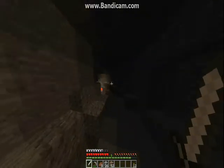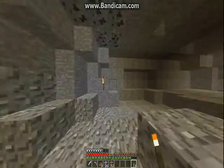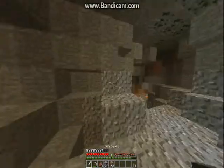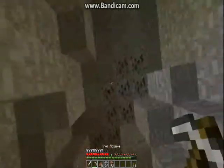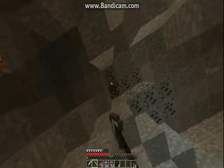We got some dirt, that's nice. I guess we can just torch up this bit here, just so we have enough light. We have no coal, so I guess let's take this. We also could use a lot of XP — that's always good.